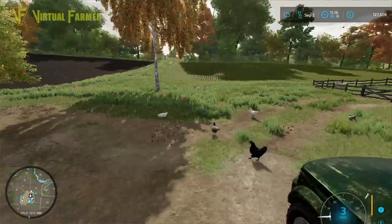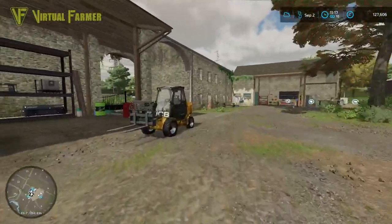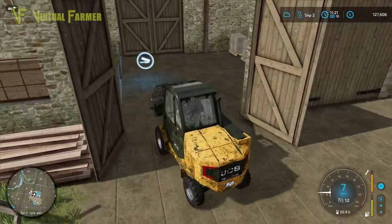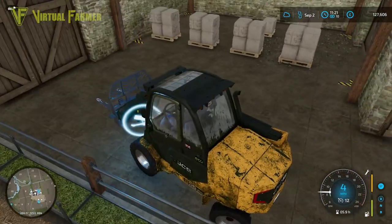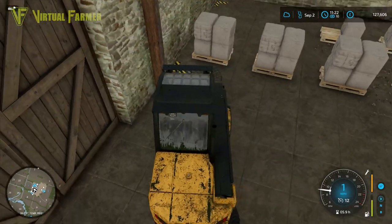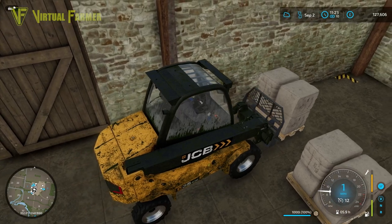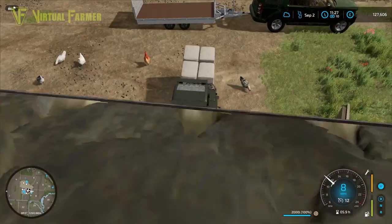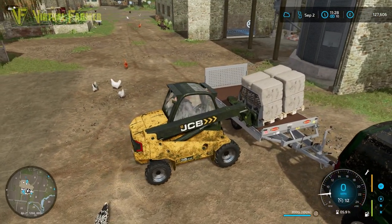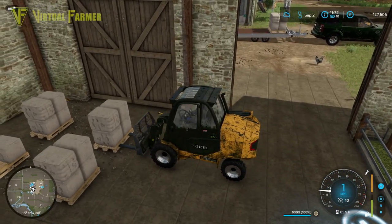We'll hook this onto the back of here — this is much more realistically a car trailer as well. I'm not sure where my pressure washer is or even if I actually have one. Let's pop in — it's so tight in this space to get these bales out, I have to be a little bit careful.